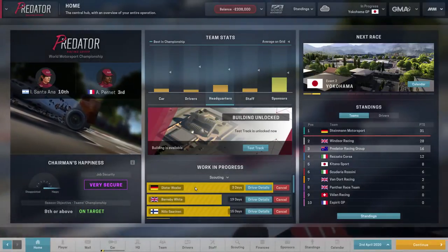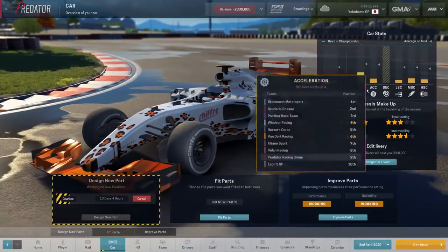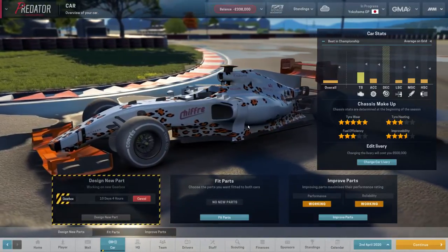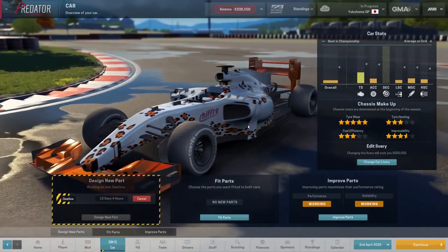We have started scouting a couple of new drivers, we've got a new gearbox in the works, and we've got our outlandish car design as usual. We went from a ghastly scones design to a leopard design and now we've gone with a reverse leopard design with white in there, continuing the theme of really bad liveries.